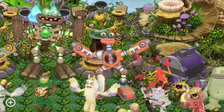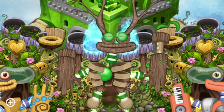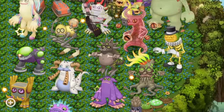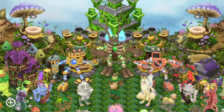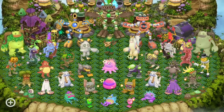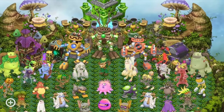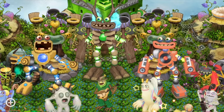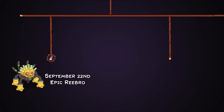Epic Wubbox is a lovely addition to Plant Island. Seeing how Wubbox changes throughout the islands is exciting, and Plant Island's Epic Wubbox is so great — it brings about so much to Plant Island that I never thought it ever needed. But seeing their addition makes it so obvious now what Plant Island might have been missing before. The Epic Wubboxes are going to be truly remarkable additions to each island they come onto, and Epic Wubbox's design on Plant Island really befits the island.